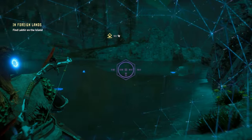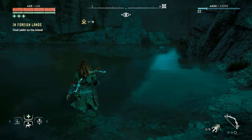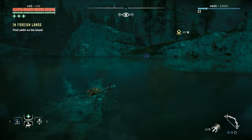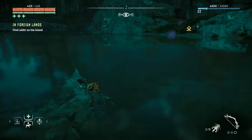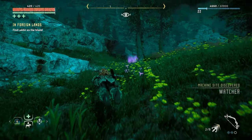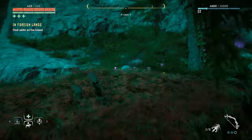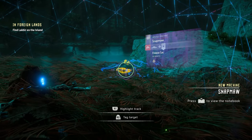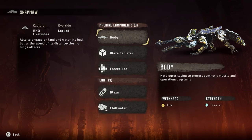Oh, it's fish. I can't see any machines here for now, so we should be okay. This might be a good farming spot for fish. What's that noise? What the hell is this? That's a freaking crocodile — a Snapmaw! It's able to engage on land and water, and its bulk belies the speed of its distance-closing lunge attacks. He's weak to fire. I'm nervous, man — I didn't expect this.